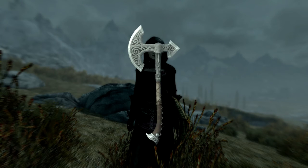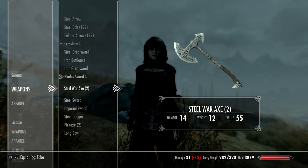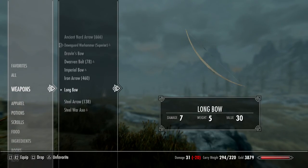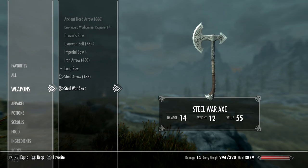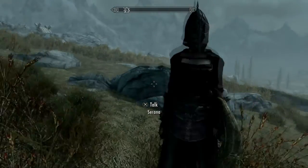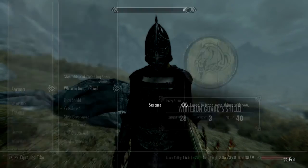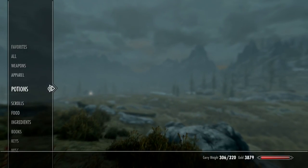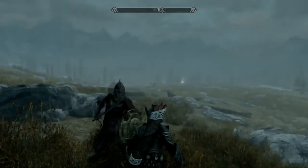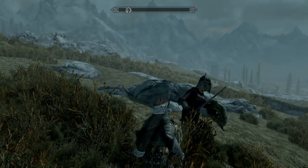This is what a steel war axe looks like, and you can dual-wield this. You could, say, put the steel war axe in your right hand, and put a shield in your left hand and do this — have it one-handed. Apparently I can't do that with two weapons, only with a weapon and shield.